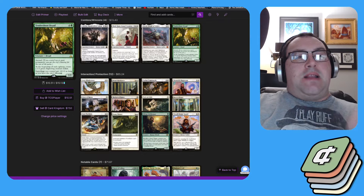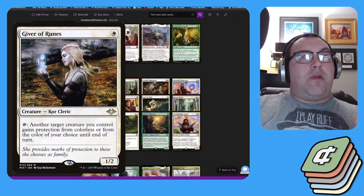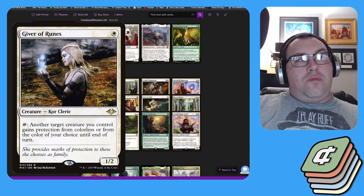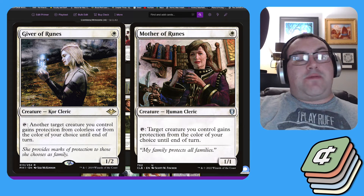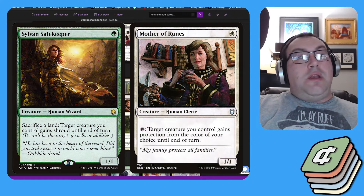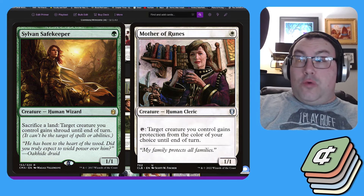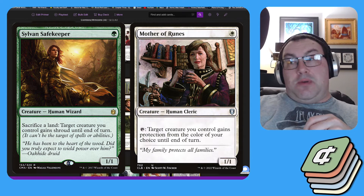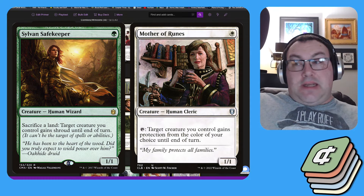We also have creatures to help protect our board. The notable ones are Giver of Runes — a 1/2 for one white, tap to give another creature you control protection from colorless or a color of your choice until end of turn. Mother of Runes is a 1/1 Human Cleric for one white — tap to give a creature you control protection from a color of your choice. And Sylvan Safekeeper is a 1/1 Human Wizard for one green — sacrifice a land to give a target creature you control shroud until end of turn. Those three creatures help us blank opposing removal and protect our stacks pieces, since most of our stacks pieces attack and are susceptible to spot removal like Swords to Plowshares, Deadly Rollick, and bounce spells.